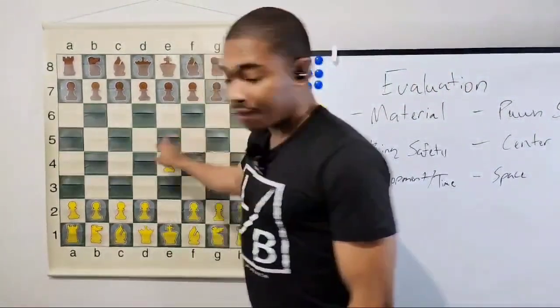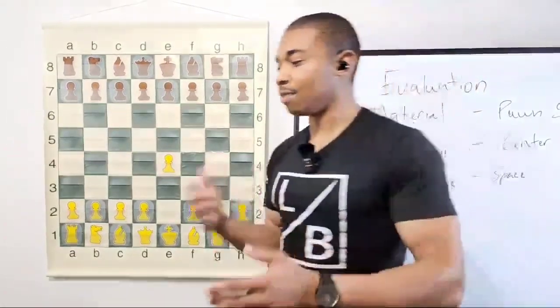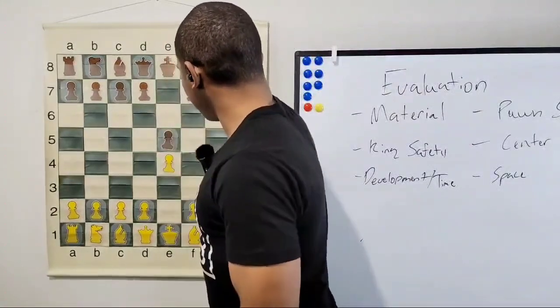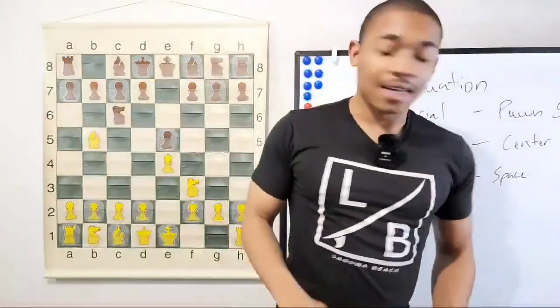The first move that Garry Kasparov played was e4. After e4, I gotta go through the opening first because it's kind of weird to ask you what is the best move when there are different variations. After e5 we got knight f3, knight to c6, and then we're going into the Ruy Lopez again.